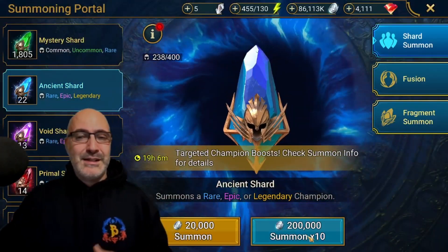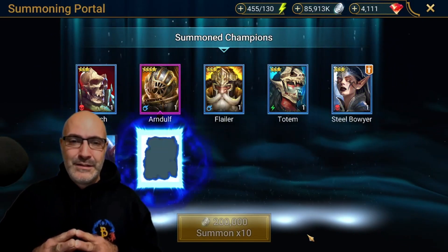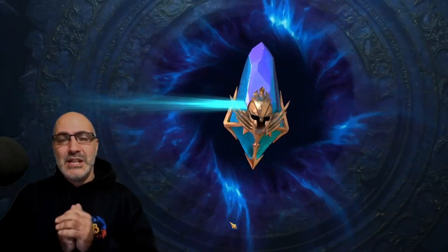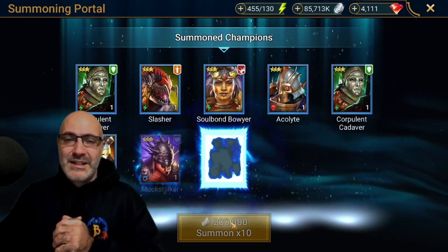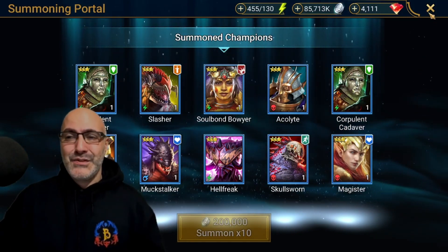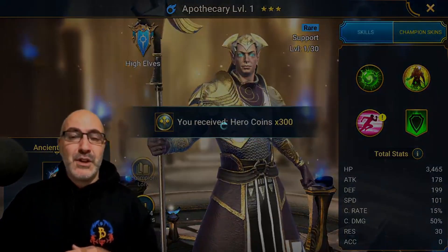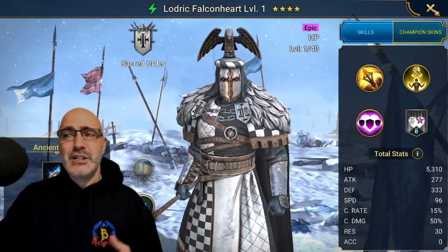Now pulling the 23 ancients, here's hoping we have better luck. Absolutely nothing. Come on, give me that newt. Cadaver — rest in peace my friend. Another cadaver. You know, two or three months ago I would have been killing for these cadavers, but now they're just food. We got two more — Apothecary, great speed booster for early game, and Lordard Balkenheart — he's actually pretty good for Scarab King.